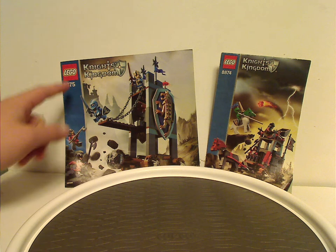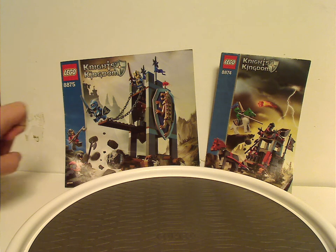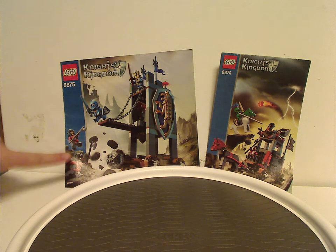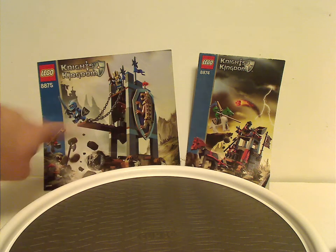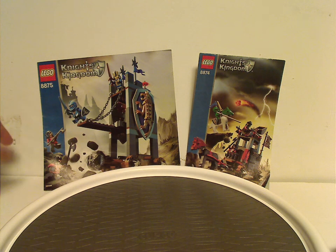On the front of the manuals you will see the Lego logo, Knight's Kingdom logo — the second version of course — and also that blue border that we've seen on most sets of 2003 to 2005, well except for Modern City of course. You can see a picture of the sets in action, and also the set numbers.